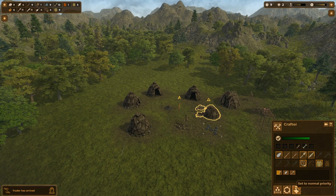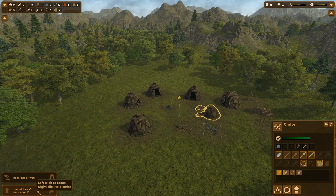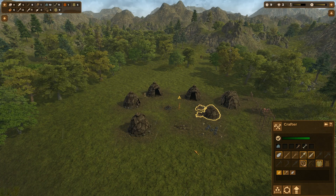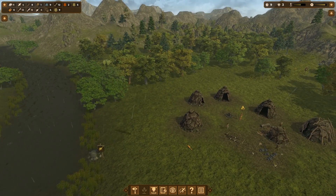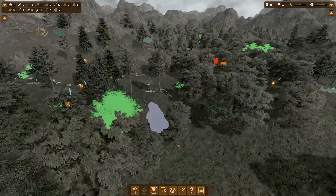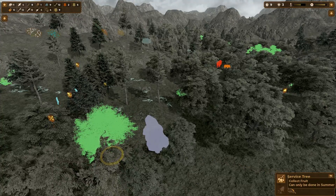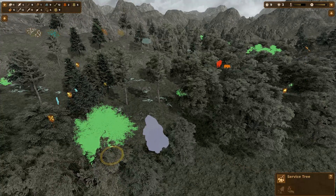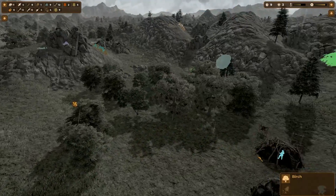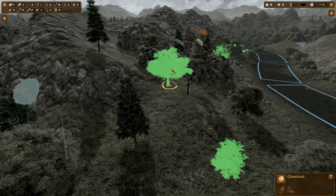We can turn down the priority on our crafter. Got another knowledge point for hunting five ibex. Not much else to do right now aside from just powering through the seasons. Looking at the service tree, we can only collect fruit in summer and we're at the very end of spring — if we find a few more fruit trees, a pear tree, a chestnut tree, we'll wait until summer and send people to collect fruits.